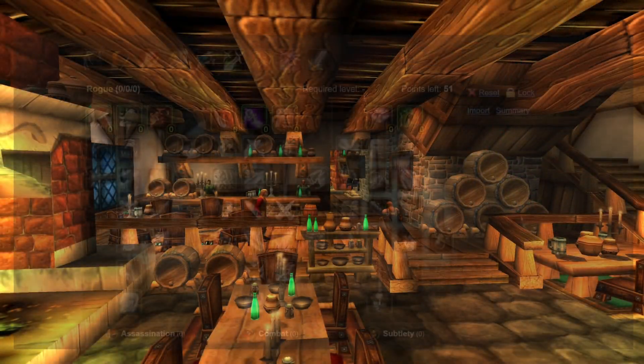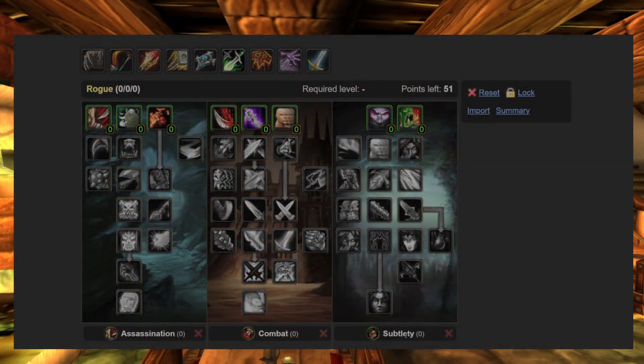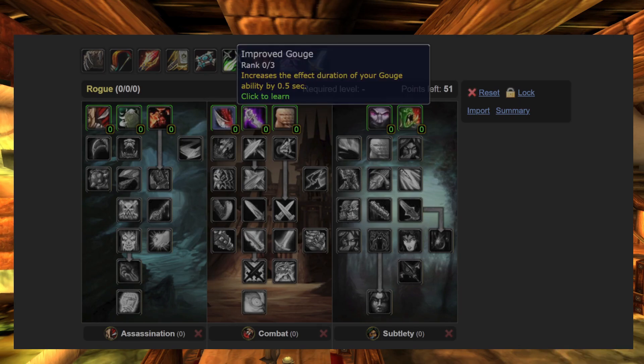So what talent build do I usually go with? If this was original Classic, I would go with Combat, but in Season of Discovery, all of them will work so well up to level 25. Therefore, I'll also make a build for each specialization.